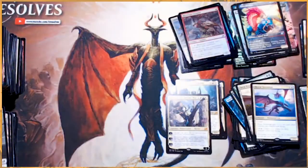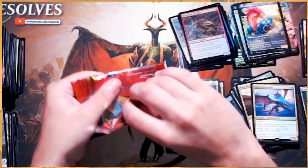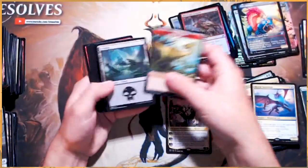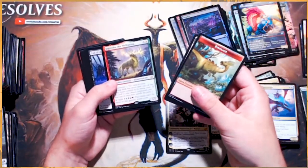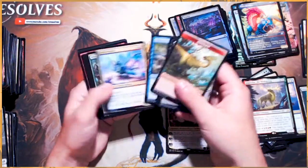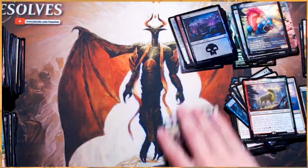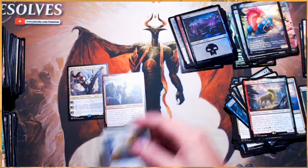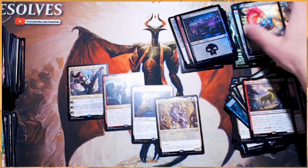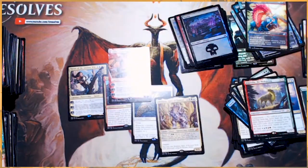All right guys, this is the last pack. Let's see what we can get — this box has been fantastic. A foil Swamp and the Wellspring — very nice. Sprite Dragon. Our mythics: Narset, Winota, Luminous Broodmoth, and Brachis. Not to mention we did get the full art Lucas.